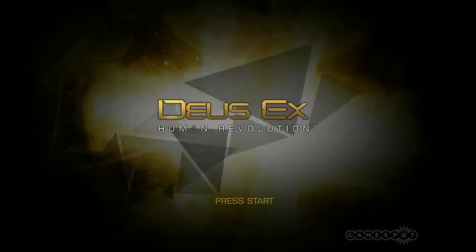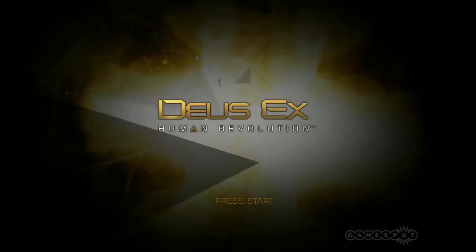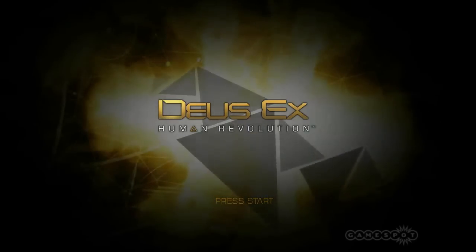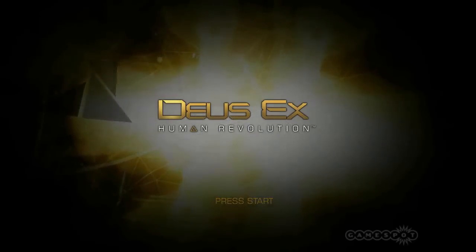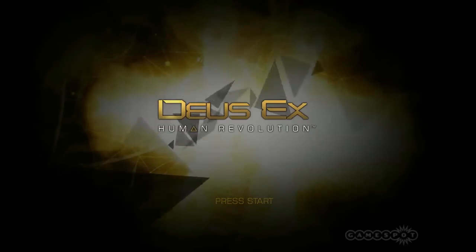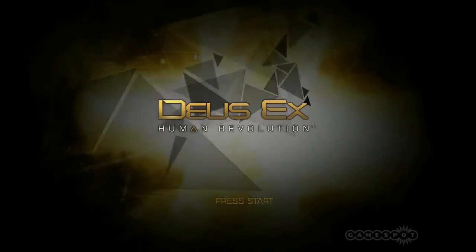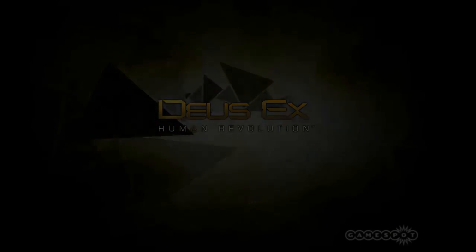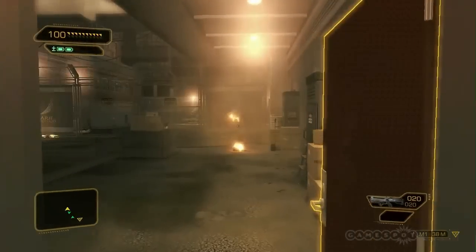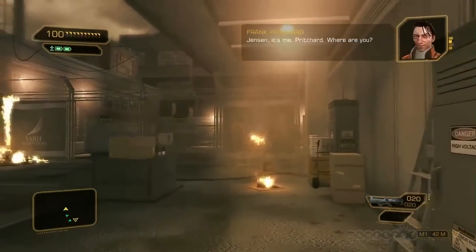Since this is one of the first levels in the game, we will not use many of our augmentations yet, and there will be only a few enemies, but it will still show you just how creative you can be when playing our game. You're going to want to pay close attention to Pritchard, your briefer, as there are things he says that might help you tackle the level in different ways. Jensen, it's me, Pritchard.